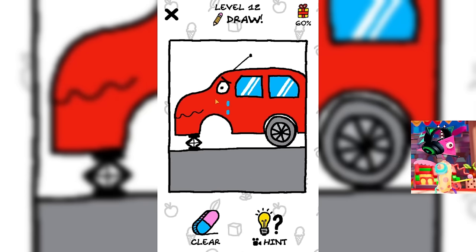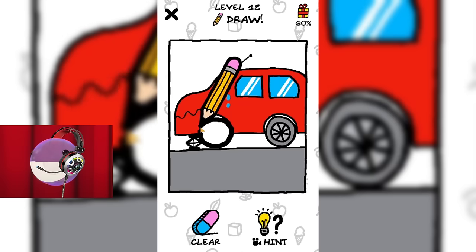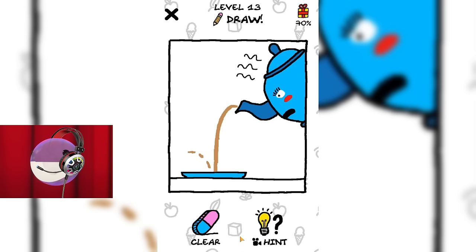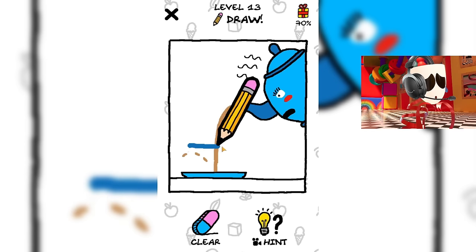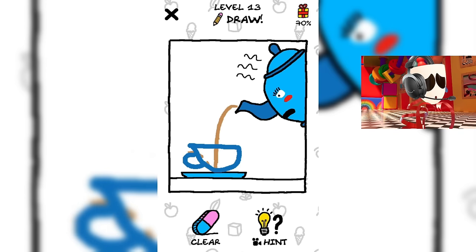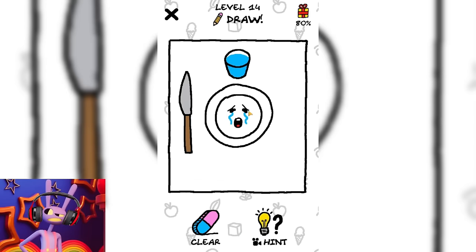Now we need to add a new wheel to this poor car. I'm so sorry about the machine. She's crying because she doesn't have a wheel. Don't worry, machine. We drew you a new wheel and now you can go wherever you want. And this teapot is angry because he pours all the tea into the plate. Hey buddy, I think you're missing a cup here. Great, this is the perfect mug for tea and now this teapot is happy. I'm glad we were able to help him.